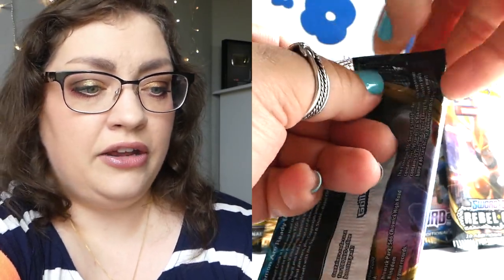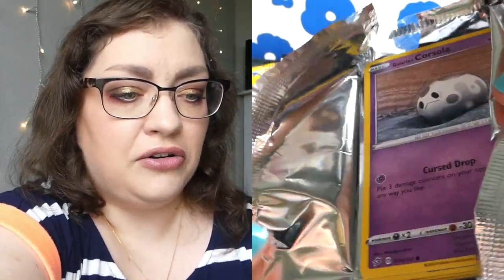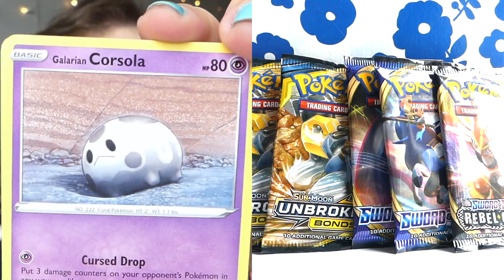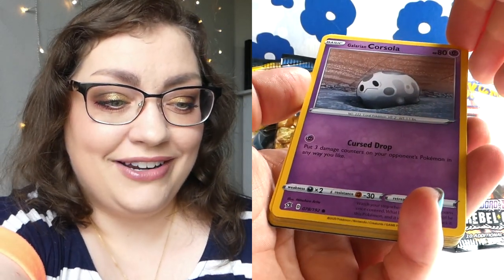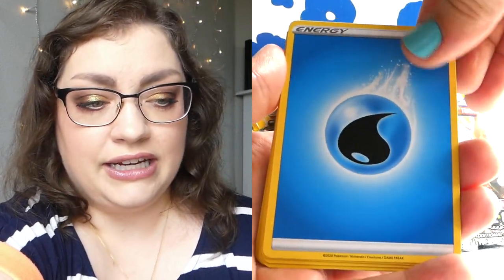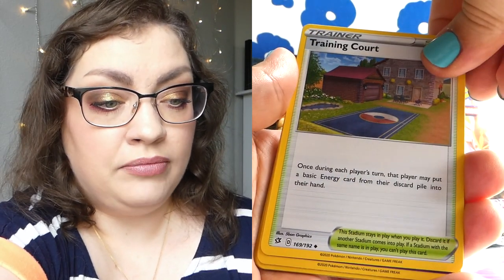There's the Reverse Holo. I don't know who you are but you're cute — you're Alcremie, the Cream Pokemon — you look like a little dollop of whipped cream, strawberry shortcake cutie. Oh yes, I approve. Next pack — let's see if we get any luckier with a holo. I know what regular Corsola looks like, but this Galarian Corsola? So depressing — that is not what coral is supposed to look like. I thought the attack was 'Cursed Dump' — looks like this is a Cursed Dump of a pack.